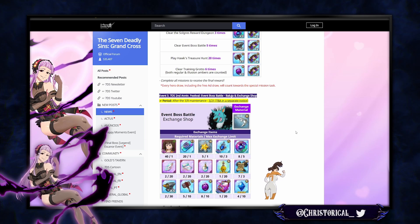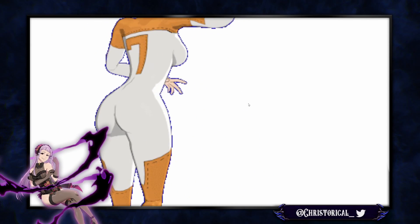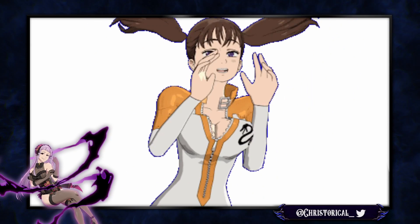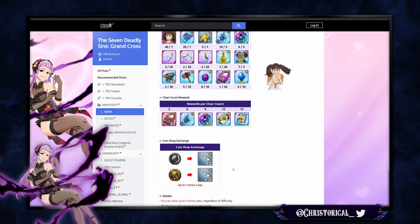We have a new boss — Beluja — who drops awakening coins. There's a Power Ranger-style suit previewed, which looks cool. The clear count determines how you get the new set, and you can also get a lucky bag ticket from it.